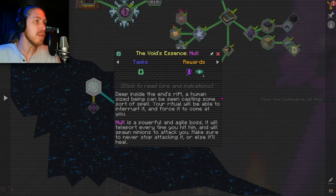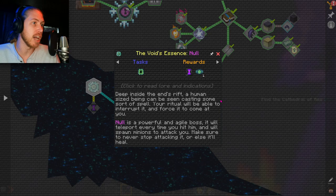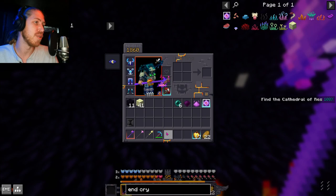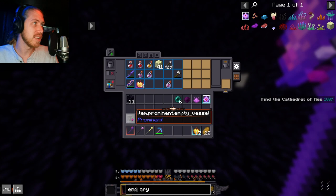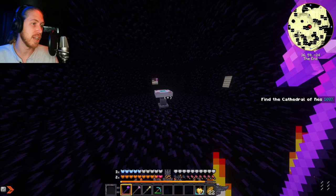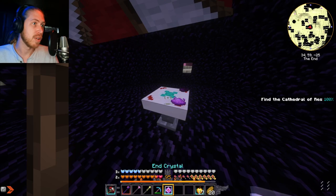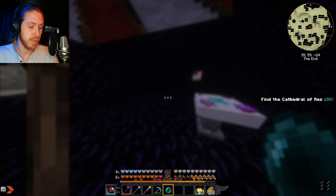The Void's Essence, Null: 'Deep inside the End's rift a human-sized being can be seen casting some sort of spell. Your ritual will be able to interrupt it and force it to come at you. Null is a powerful and agile boss — it'll teleport every time you hit it and will spawn minions to attack you. Make sure to never stop attacking it or it'll heal.' Wait, you said trap it but he's just gonna teleport?!